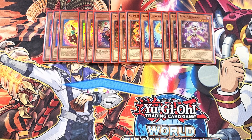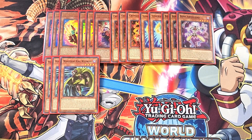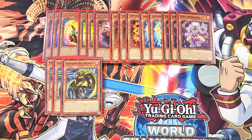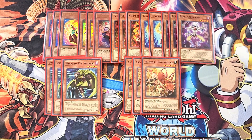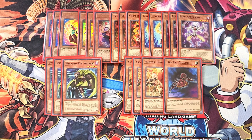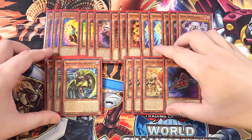We then play three copies of Wandering King Wild Wind. If you control a Fiend Tuner with 1500 or less attack, you can special summon this card from your hand — a great extender giving you another level four for Synchro plays. We then play three copies of Ascatar Dawnwalker. You can discard one card to special summon this card from your hand in defense position, then special summon a Fire Ant Ascatar from your hand or deck — giving you a level three Tuner plus this card for a level eight Synchro play. We play a single copy of Fire Ant Ascatar; it's a bit of a brick but you only need one to work with Ascatar Dawnwalker. That's it for the monsters.